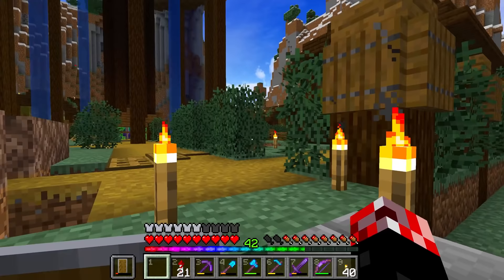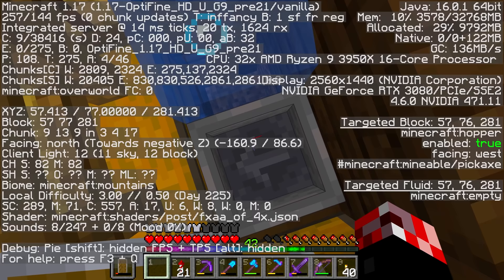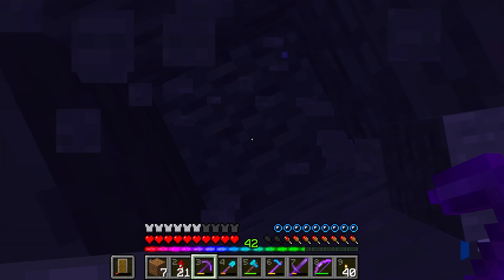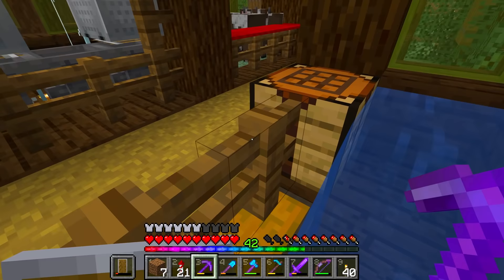We're going to begin by digging out the output slash water elevator here, basically just going down to the altitude we need to be at. We're going to have to be lucky here because if there are any caves around here, that is going to produce some difficulties for us. That could cause iron golems to go ahead and spawn inside of caves, which is obviously less than ideal.